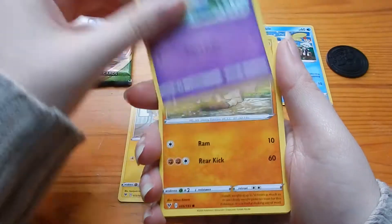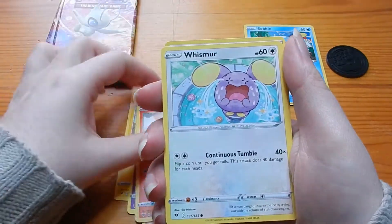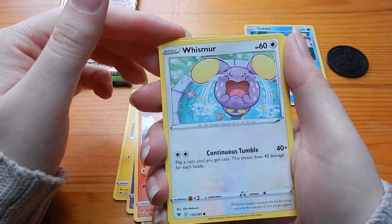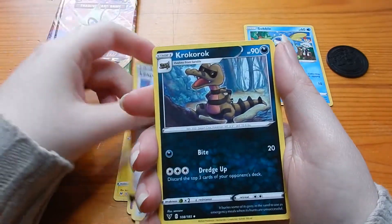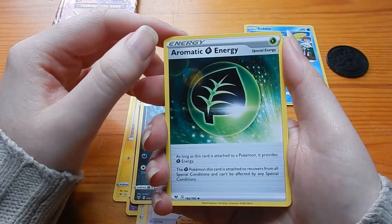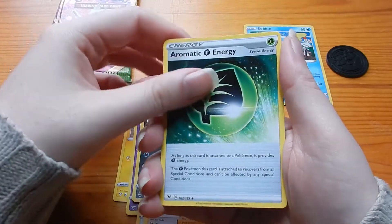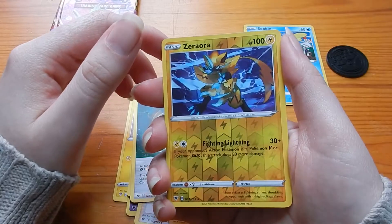Joltik. Cottonee. Madbray. Slugma. Wismur — Wismur's crying his eyes out. League Star. Crokorock. Aromatisse. Leaf energy. Inverse was a Zoroark. That's cooler than killer, isn't it.